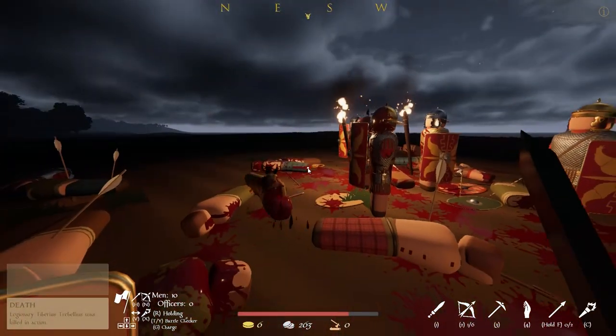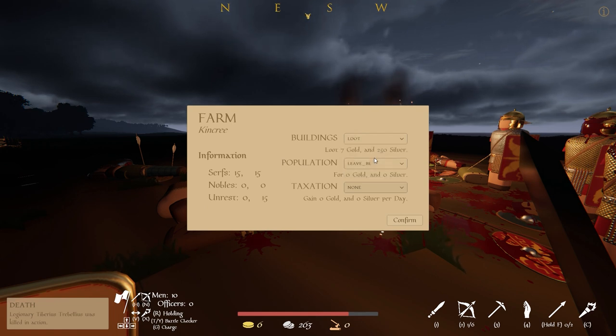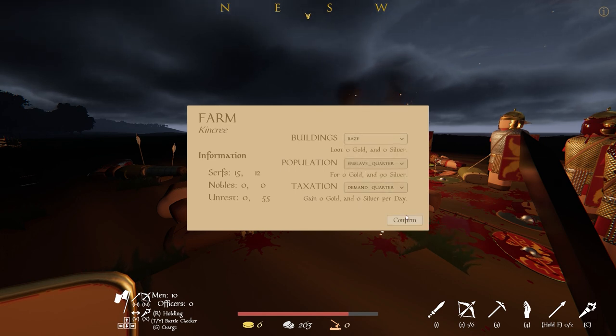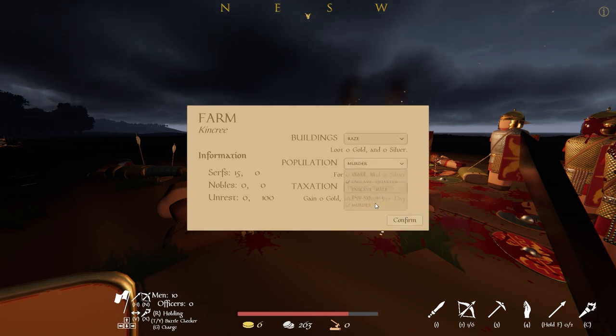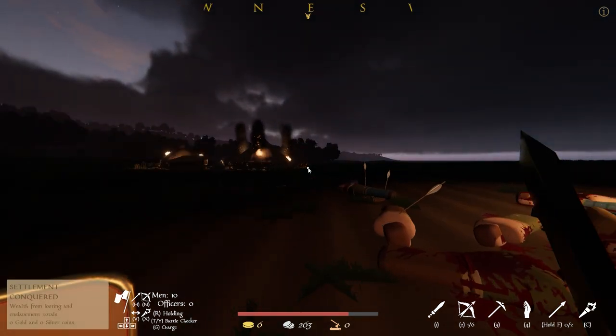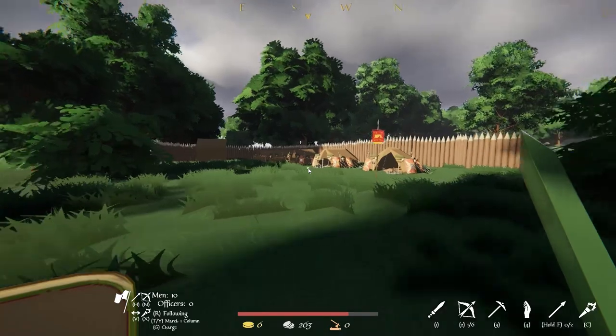The farm is now Roman and its fate is in our hands. We have the options to loot, raze or leave the farm be, and we can enslave, murder or leave the population be. Lastly we can choose how much we will tax this settlement. Taking control of these settlements is how we are going to fund our conquest, and we can choose how soft or how harsh our demands are. If we are too harsh we will gain a lot of money but cause greater unrest to the local area and the whole island, which can lead to ambushes on the road, raids on our camp and even full-blown rebellions. But if we are too soft they won't be very angry with us, but we won't be getting much money for the upkeep or expansion of our army — so the choice is yours.